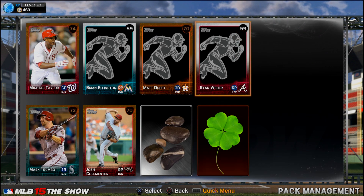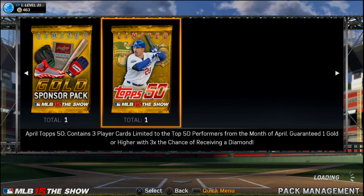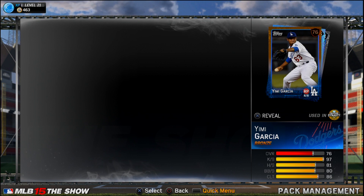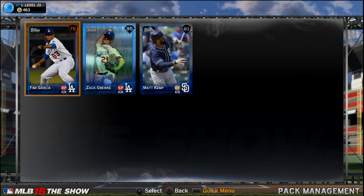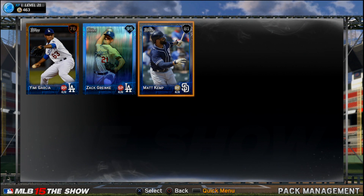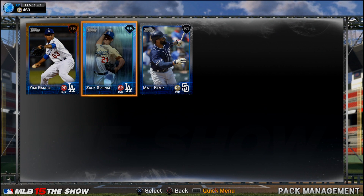This is going to be a fun episode - I'm opening a few packs here. Just a quick update, guys: short video, just opening some cool packs I've had. I logged in and right there is the big one - I open up the Tops 50 pack and I get a Zach Greinke 95 overall. That's a diamond Zach Greinke - pretty awesome right there.